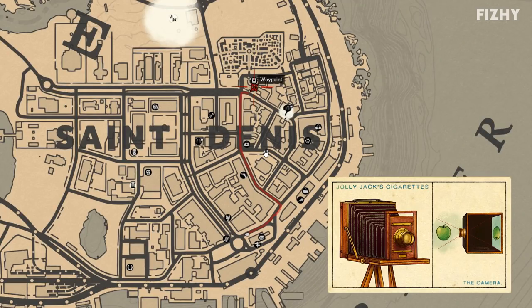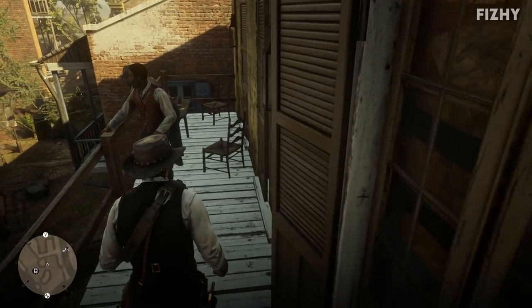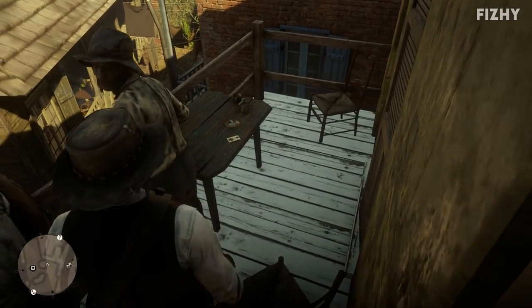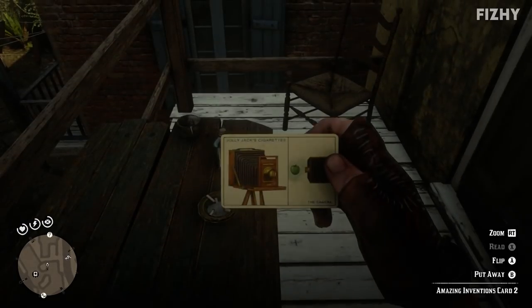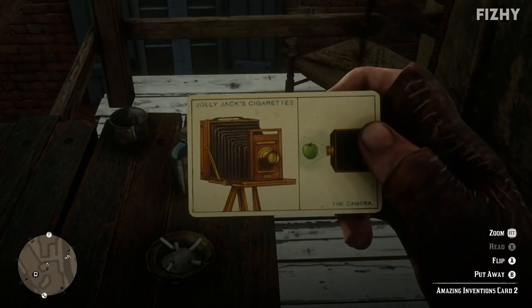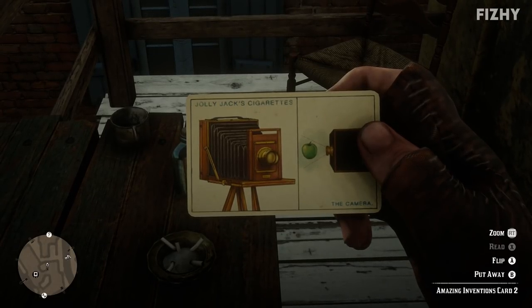Next we're headed to the bustling city of Saint Denis to find the cigarette card for the camera, which can be located on the balcony of the building immediately to the south of a portrait shop where you can get your photo taken. Enter an alley and head up a staircase — if there are NPCs here they can get in your way, so you may have to knock them out. On the table of this balcony is the card for the camera.